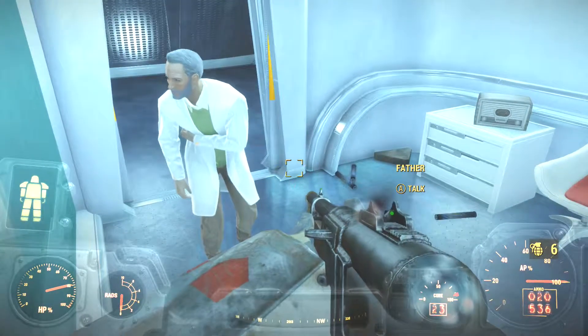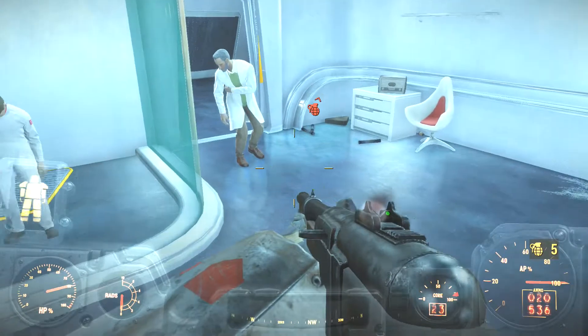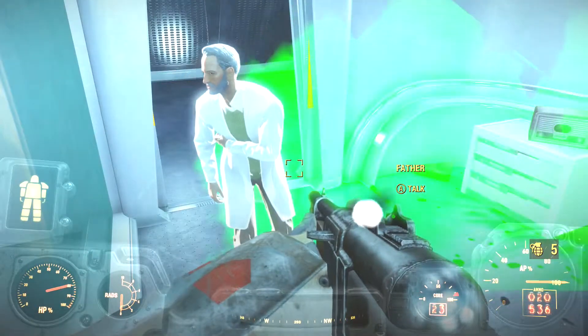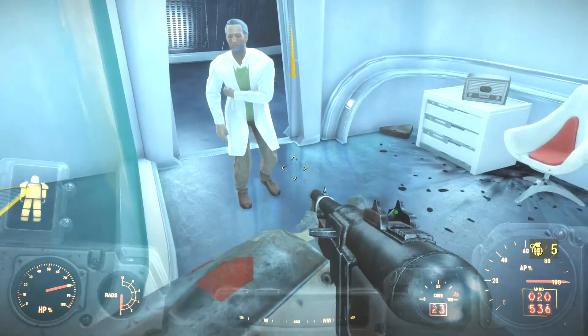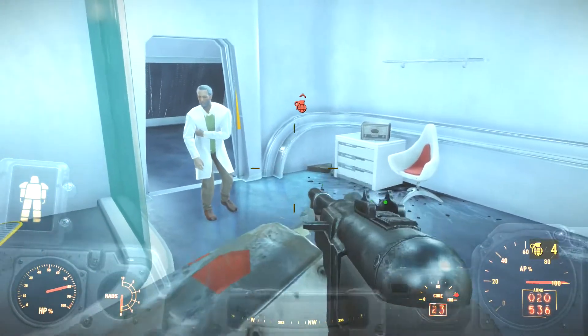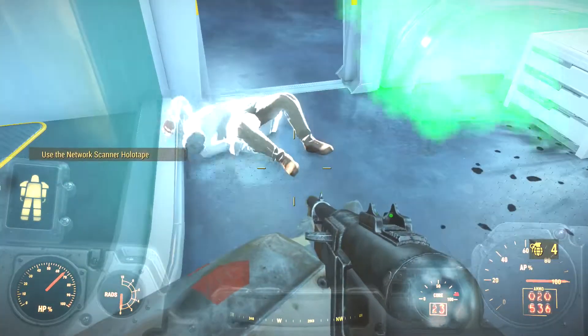Now when you use pulse grenades, the enemies in the Institute — well they're not enemies yet — the synths there will become enemies if you kill them. But in this case when I threw this pulse grenade in the corner right in front of me, see he's not even hurt at all, so they're great in that corner and the pulse is big enough to take him down because he's only level 1.